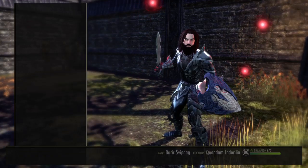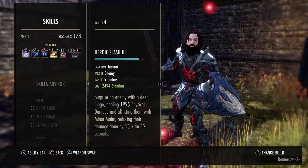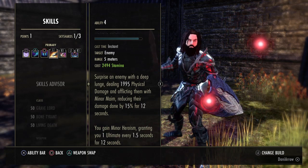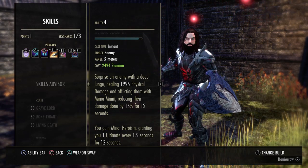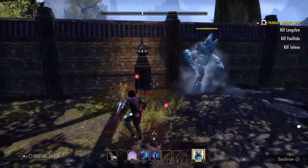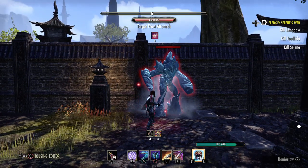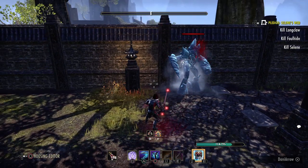Next, also from One Hand and Shield, is Heroic Slash. It deals about 1,900 physical damage and afflicts the enemy with Minor Maim, reducing their damage done by 15% for 12 seconds. You also gain Minor Heroism, granting you one ultimate every 1.5 seconds for 12 seconds. Best case scenario: taunt, low slash, and have all the debuffs running at the same time.